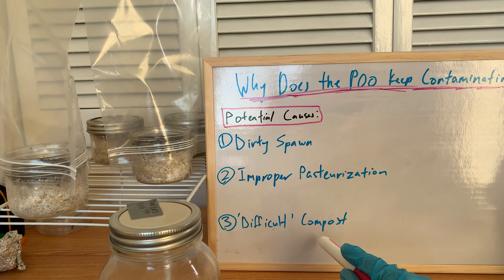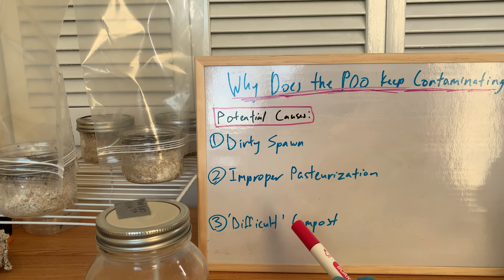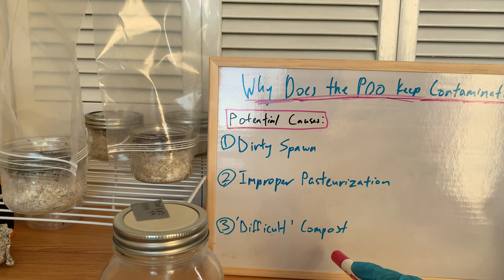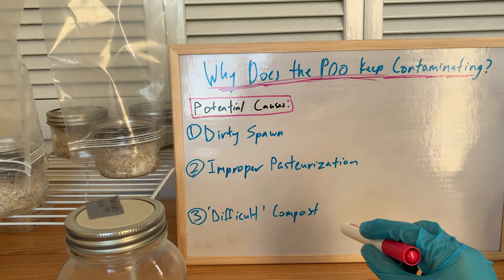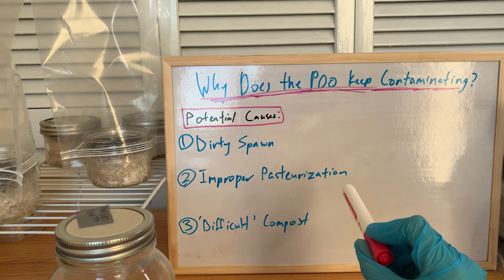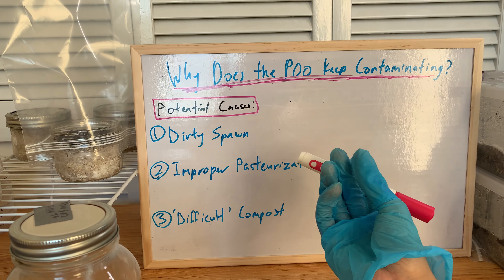This compost has like pieces of wood and stuff in it — I even found some pieces of plastic, so it's obviously not the cleanest stuff. And it always contaminates at the same time; they all contaminated around the same time — a couple of days after casing them. They seem to be doing fine, and then boom, all around the same time they'll get trichoderma. I'll see a lot of trichoderma coming on the casing — most of the time I notice it on the casing first, and then check around the jar for other spots.